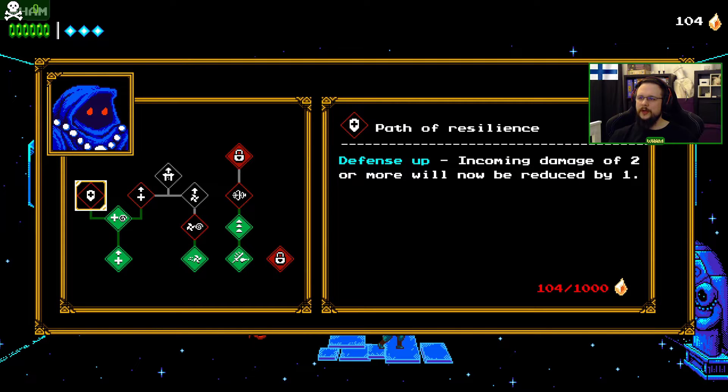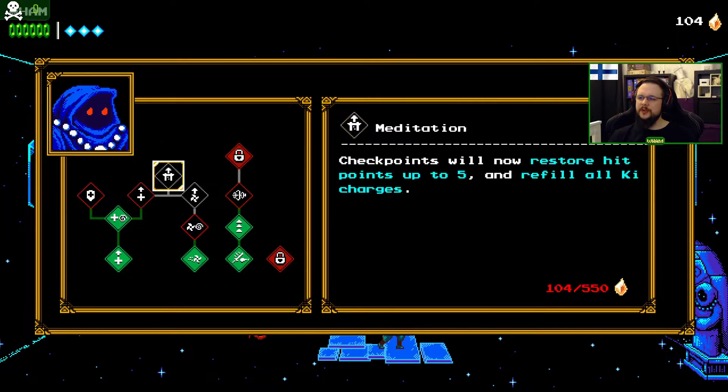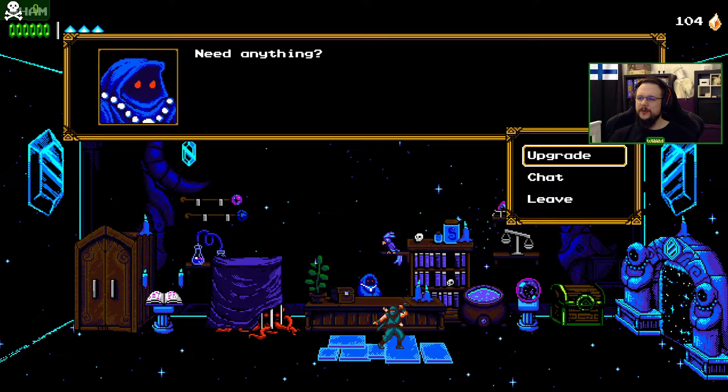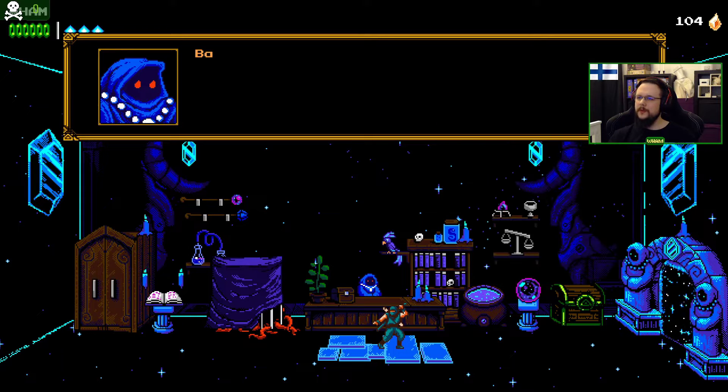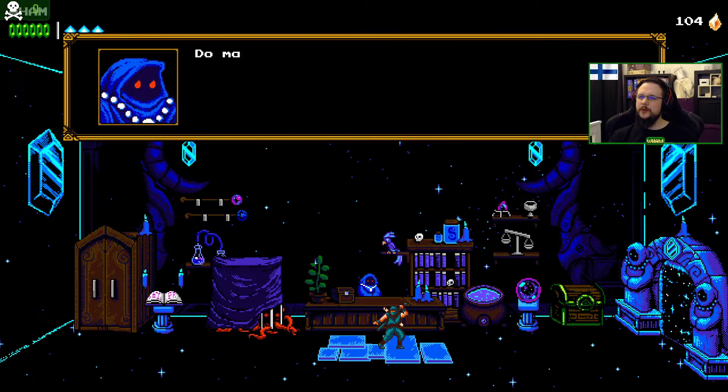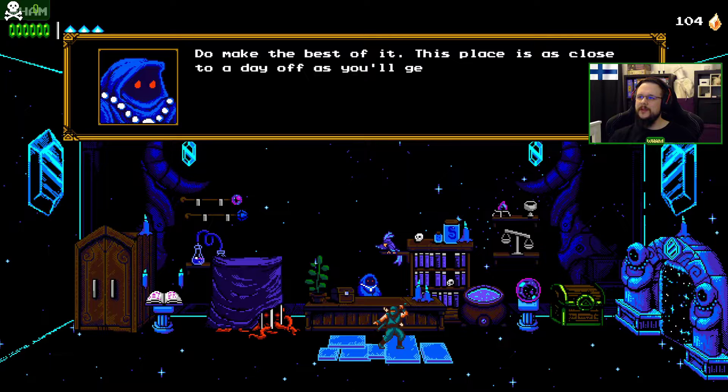200... 1000! Okay, that's a lot. We can almost get Currents Master though. Bamboo Creek! Must be a sight for sore eyes after you trek in the catacombs. Do make the best of it — this place is as close to a day off as you'll get in this adventure.